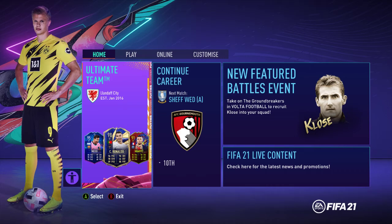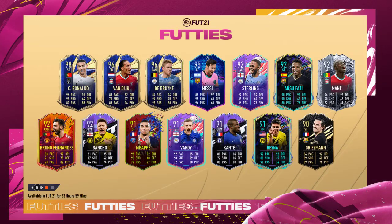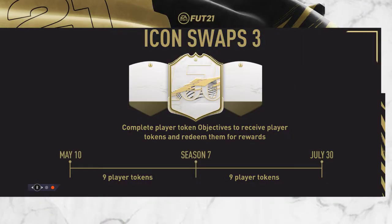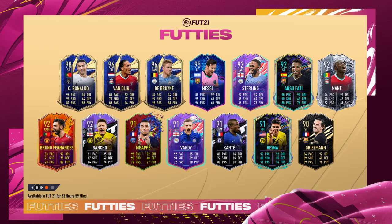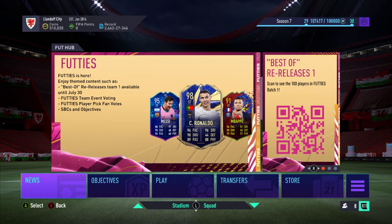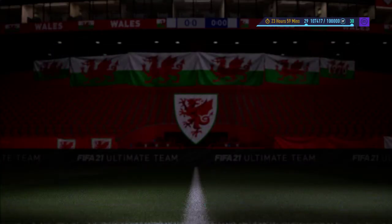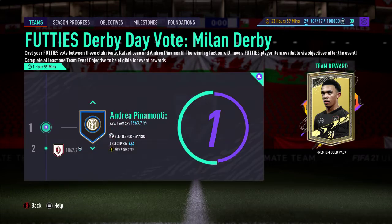Hello and welcome. It's 6 o'clock on Thursday 29th of July and we're going to have a look to see what's new. We had the Adama Traore upgradeable SBC yesterday and we had Ndicka, the Frankfurt centre-back in Silver Stars, as well as the Wolf Zahar SBC and the Watkins vs. James player pick. So let's see if we've got similar levels of content today.